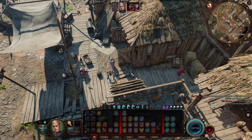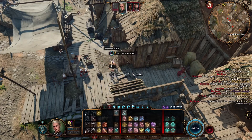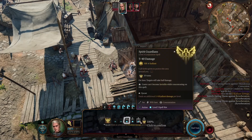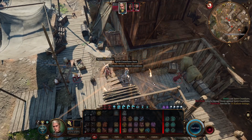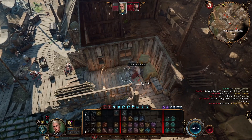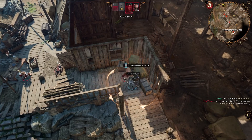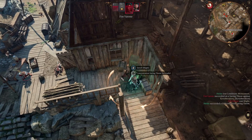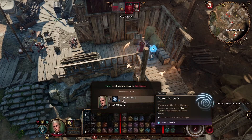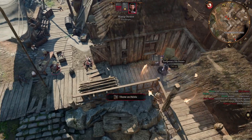For this kind of scenario where we are alone with multiple enemies, what is going to work best is Spirit Guardians. So we go for an upcast to try to get some decent damage, and we focus on finishing off the sorcerer. He tries to leave from melee, and since we have War Caster, we get a free cast of Shocking Grasp. I decide to save Destructive Wrath, and he gets absolutely toasted.